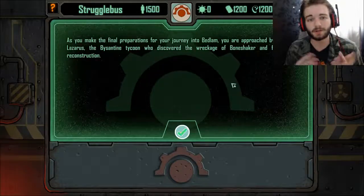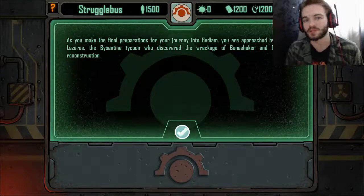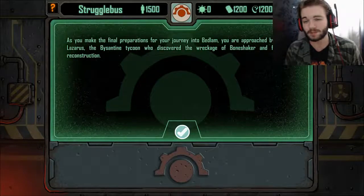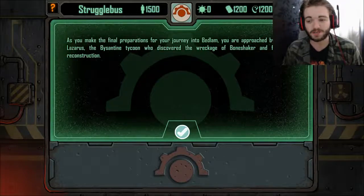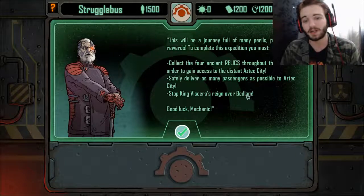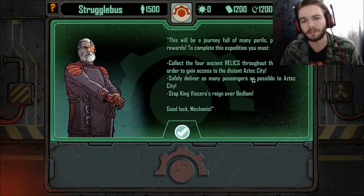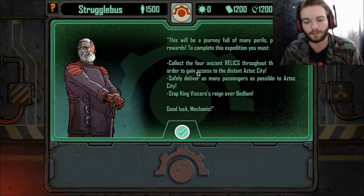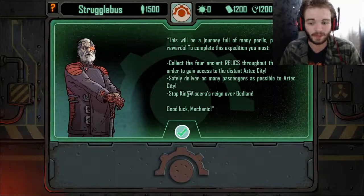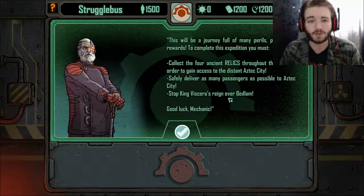So we just had our introduction video — basically we're in a post-apocalyptic world with cyborgs, mutants, and lots of critters out there. Our objectives are: collect four ancient relics throughout the lands to gain access to the distant Aztec city, each accompanied by a boss battle to unlock them; safely deliver as many passengers as possible to Aztec city; and stop King Viscera's reign over Bedlam.